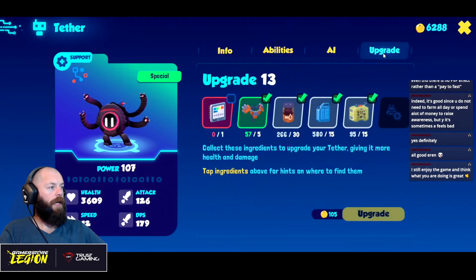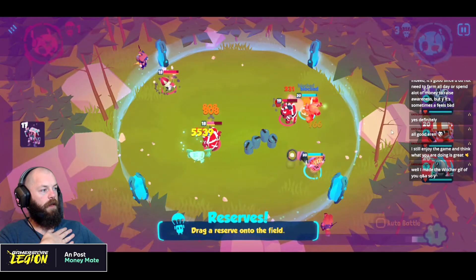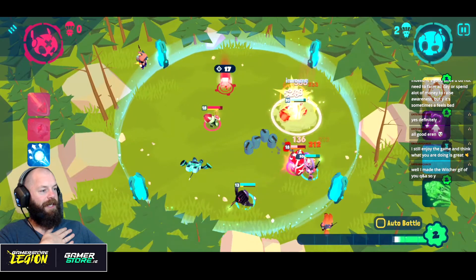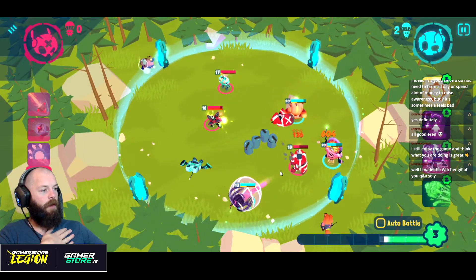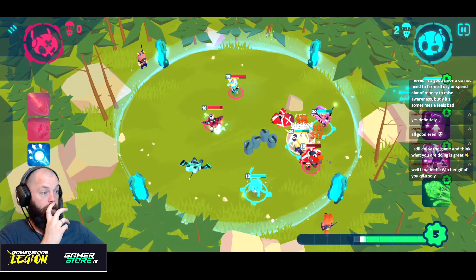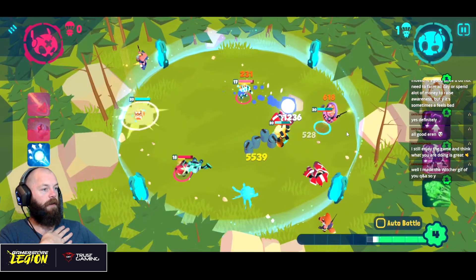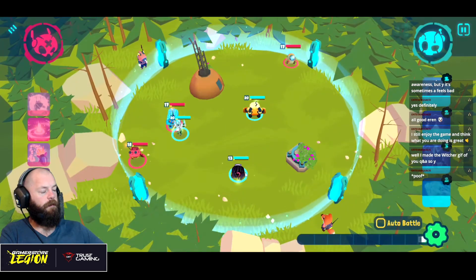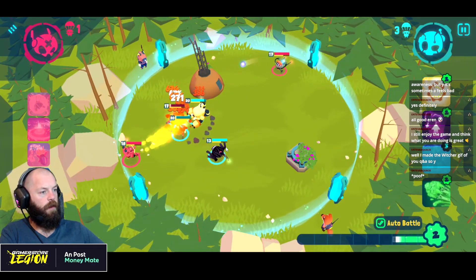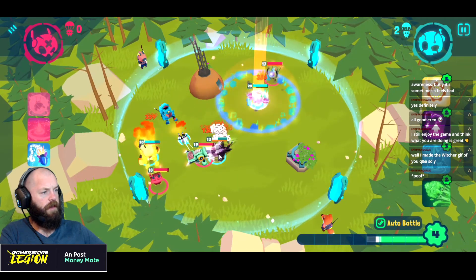Let's take Tether into battle. He can block some damage — we're putting in level 13 Tether. He shoots his little eyeball. He missed — oh no, he did get hit. Let's charge him up. He got absolutely deleted by Big Shot — that didn't play out how I wanted. Alright, so he shoots his eyeball. I'm going to auto battle so I can focus on the actual fight.